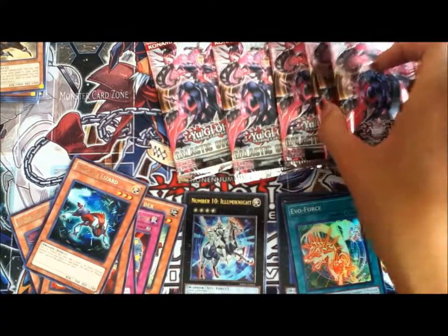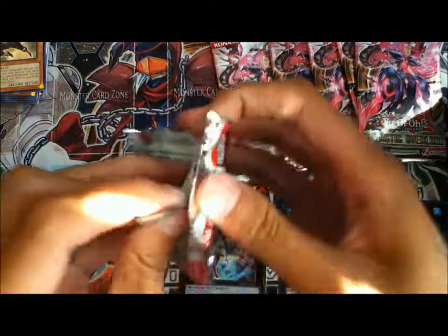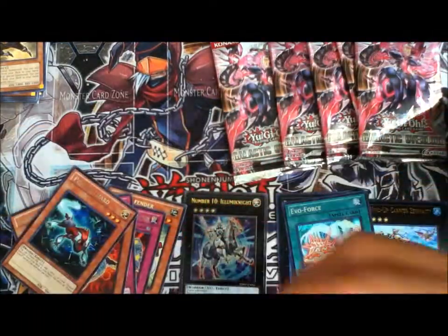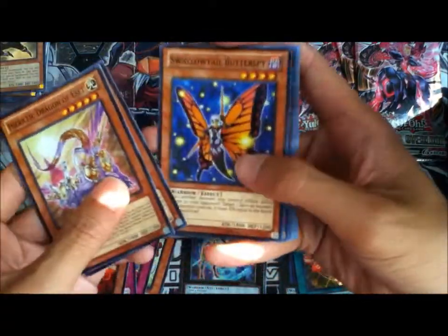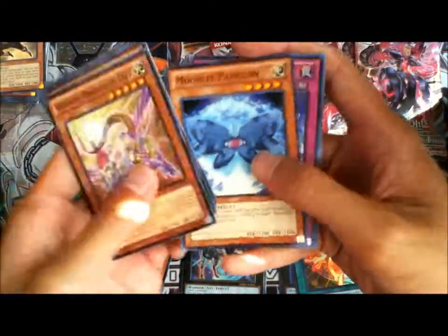And now for the six Galactic Overlord packs. First up we got Heretic Dragon of Asset, Overlay Eater, Solid Tail, Butter Spy, Phantom Balancer, Evo Diversity, Moonlit Papillon, Exceed Wrath, Overlay All, and Doom Donuts.